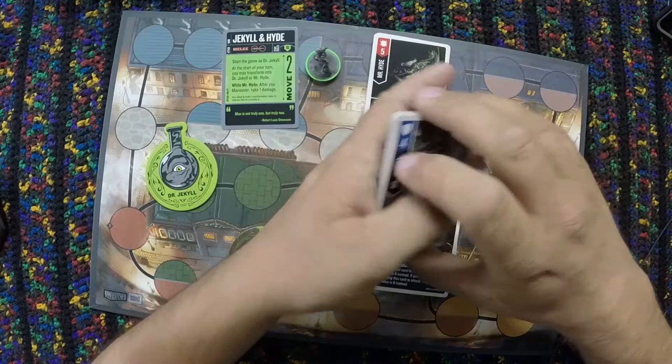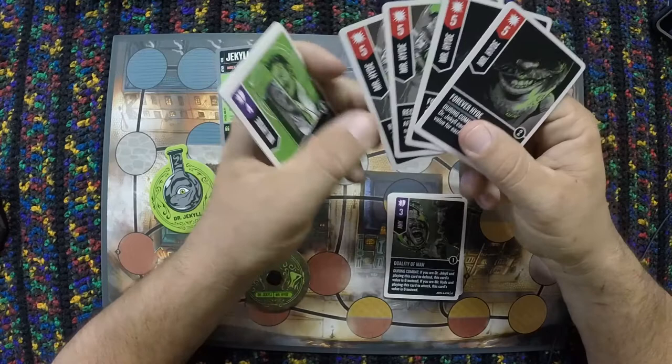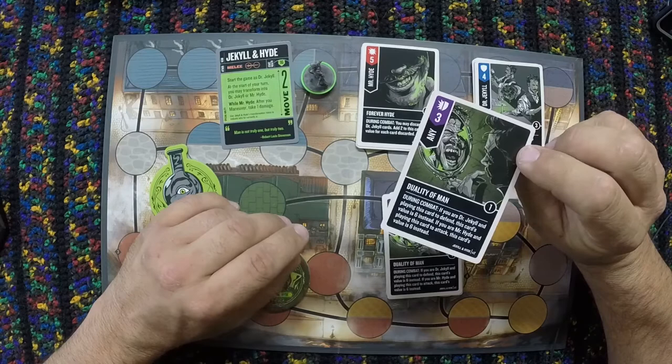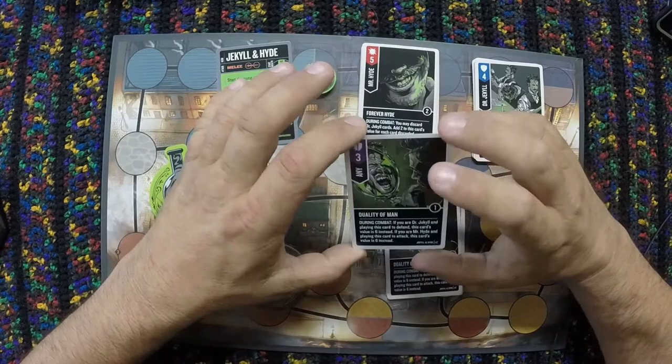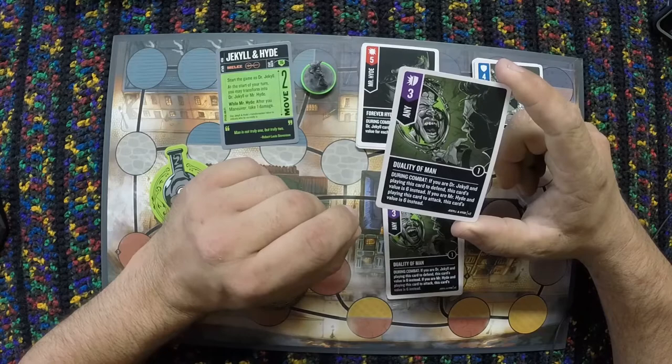Jekyll is the one able to move around freely, defend, and absorb a lot of damage — he has some very strong defense cards; fours are very good defenses, with threes on some versatiles and good after-combat effects. Hyde has really big hitting cards — four fives on his attacks — with Forever Hyde being able to be boosted quite a bit if it doesn't get feinted. And Duality of Man can be used as either a huge hit of six or a very strong defense of six, which is great since most opponents don't throw feints as attacks.